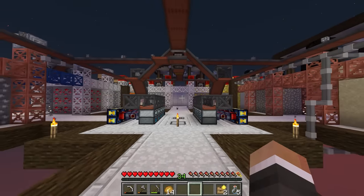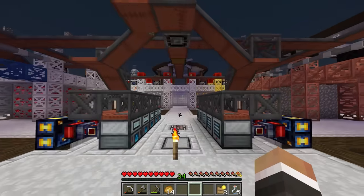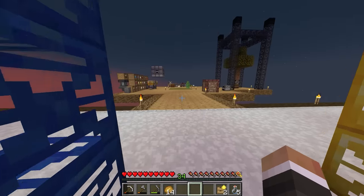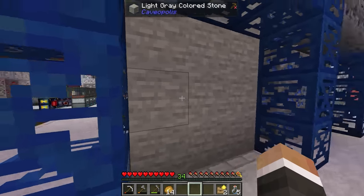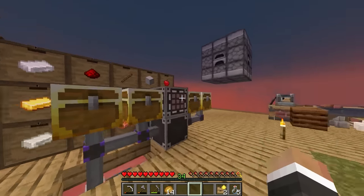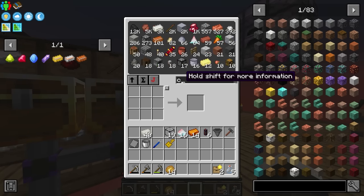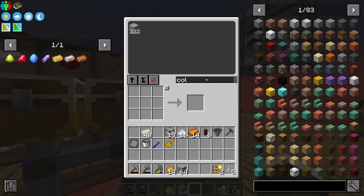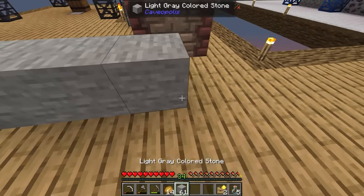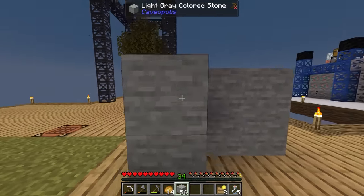In the last stream we were working on unlocking the diamond and emerald fragments inside of the light gray colored stone. Right at the end of the last episode we handed in the research paper for those diamond and emerald fragments, so now we should be able to throw down some of this light gray colored stone.